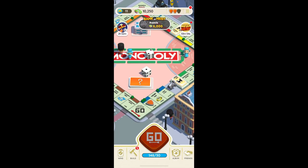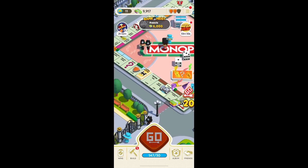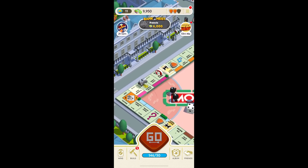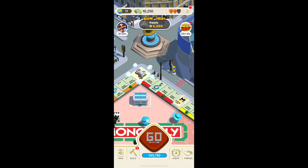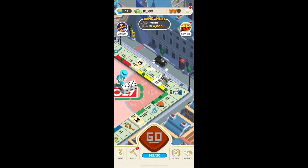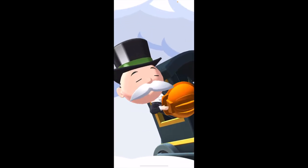These boards might be based on well-known cities like New York, London, or Paris, and feature landmarks like the Statue of Liberty, Big Ben, or the Eiffel Tower, bringing an exciting new twist to the classic Monopoly game. Players in this mode can also enhance their landmarks to increase the benefits they receive. Players can increase their rental income, acquire new advantages, and surpass their rivals by investing in properties and upgrades.